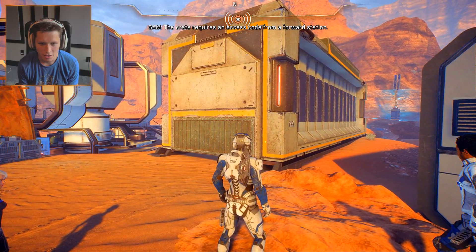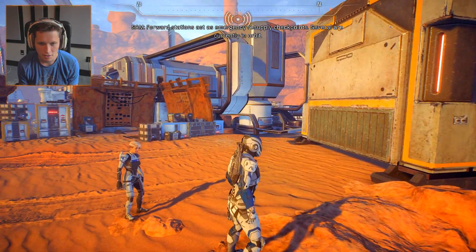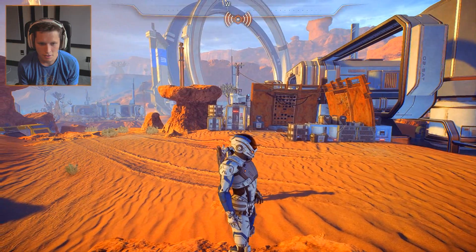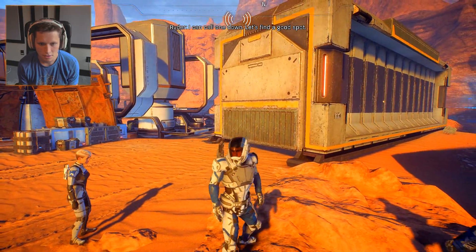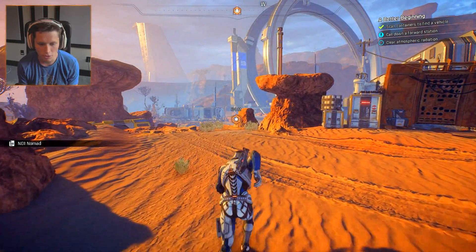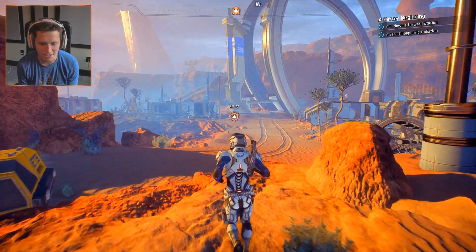This must be what Clancy meant. The crate requires an access code from a forward station. Forward stations act as emergency resupply checkpoints - several are currently in orbit and we can call one down. Let's find a good spot. So we want to call down a forward station. They said it was a six-by-six with jumping abilities and all kinds of cool stuff - that sounds awesome.